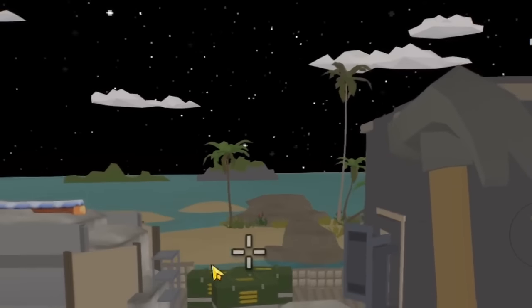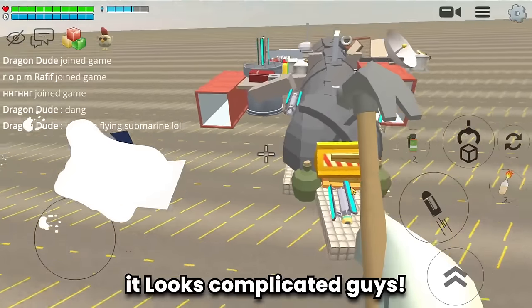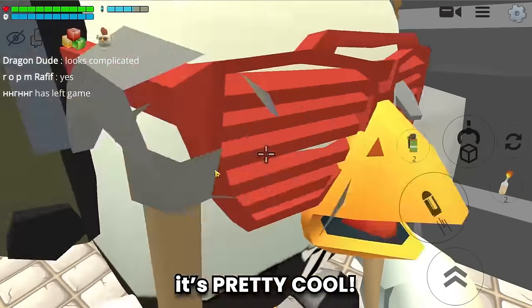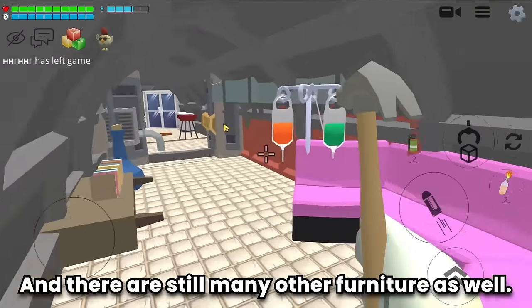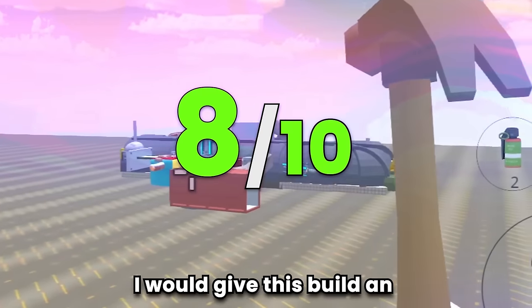Build number six is a flying submarine! It looks complicated, and the concept is very interesting. Inside it's pretty cool — the furniture is very tidy and the cockpit is advanced. Small but mighty — I would give this build an 8 out of 10.